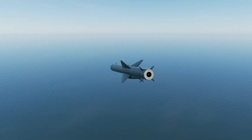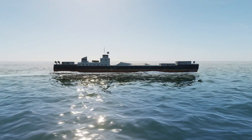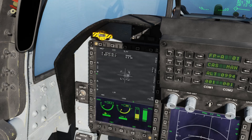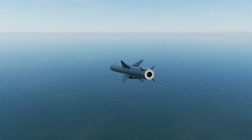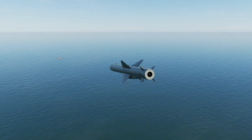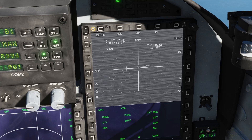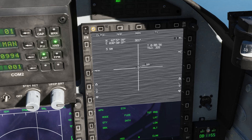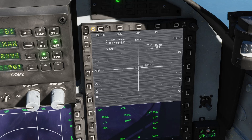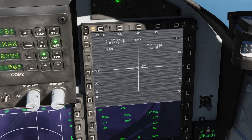The weapon is heading towards the target and we are just going to guide it through. Getting really really close now, let's go inside and take you through the whole process right up to the target. We are taking the ship in — target is in sight, moving in closer, making fine adjustments.